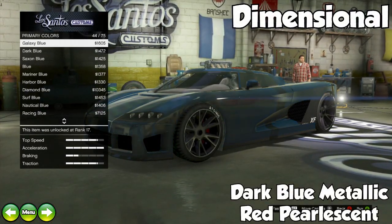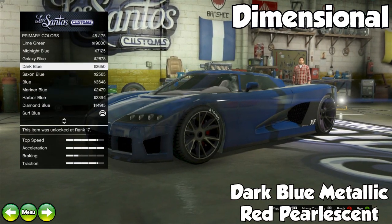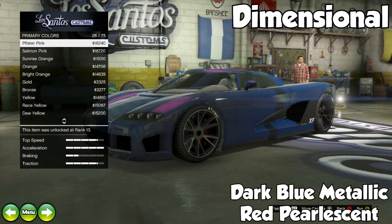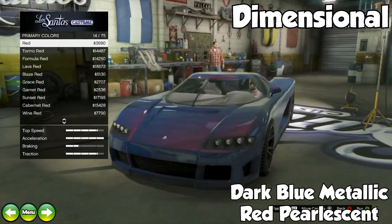The next one is a purplish color called Dimensional. It's a Dark Blue Metallic with a Red Pearlescent, and when you go out in the sun it looks really cool because you get the red tint mixing with the blue, and they kind of combine to make purple. Overall it's a nice color.